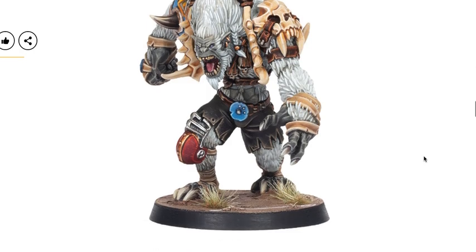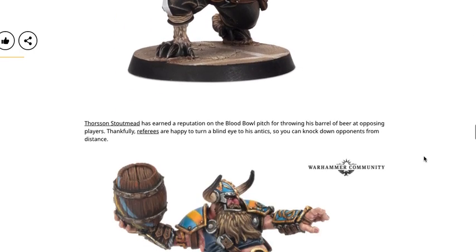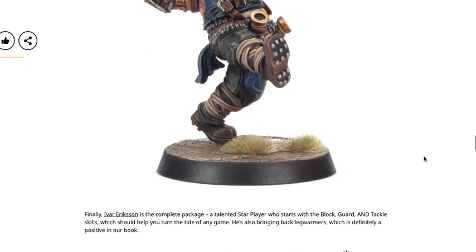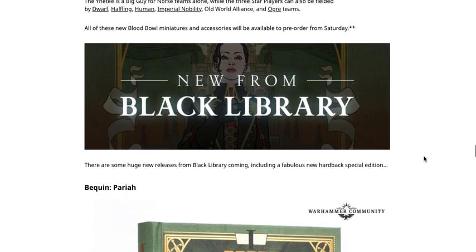All these additional models are coming from Forge World — some star players and beasts you'll be able to take in various Blood Bowl teams, not just the Norse Team.